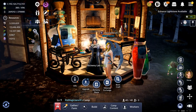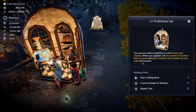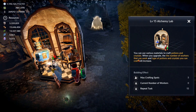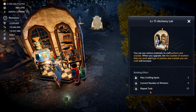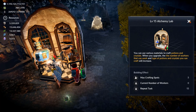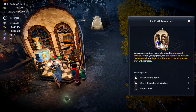First things first, we'll cover the info. Basically it says you can use various materials to craft potions and crystals. When you upgrade, the number of workers that can work and type of potions and crystals you can craft will increase. Right now at level 15 I can do five people. There are no workers on it but I can repeat the task 15 times.